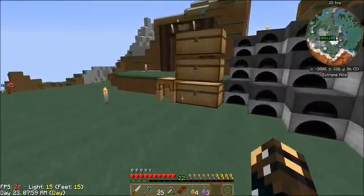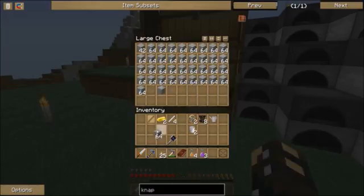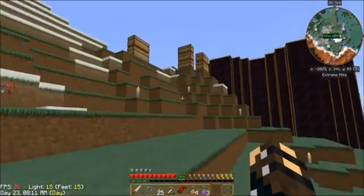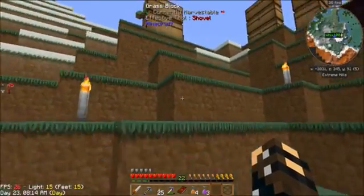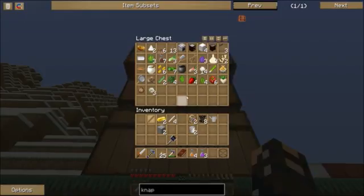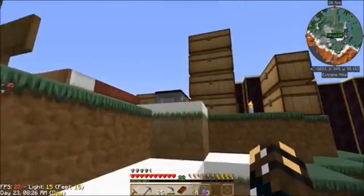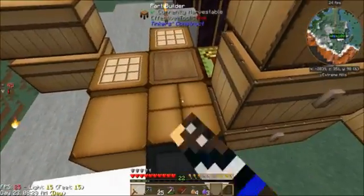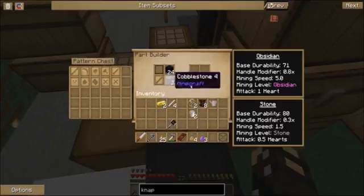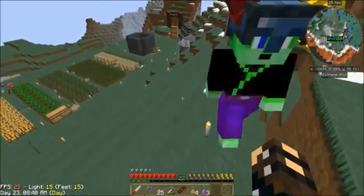I don't want the carrots — I want melon. Oh, melon seeds — watermelon, there we go. Your chest is full. By the way, that chest next to the opening — I kind of turned that into my construction chest.